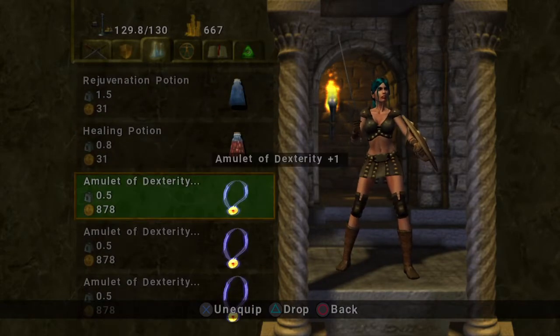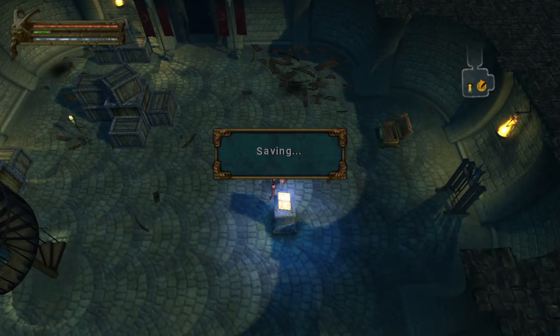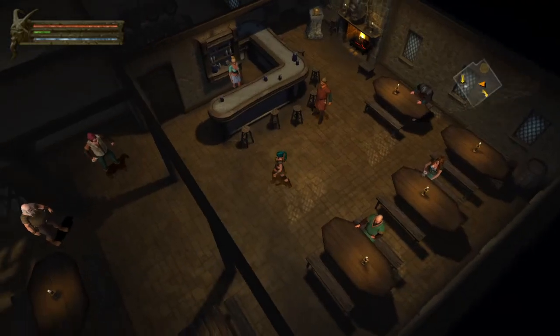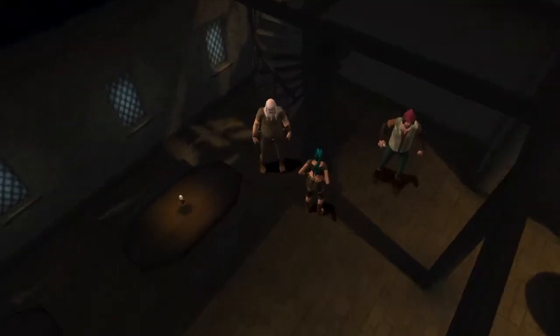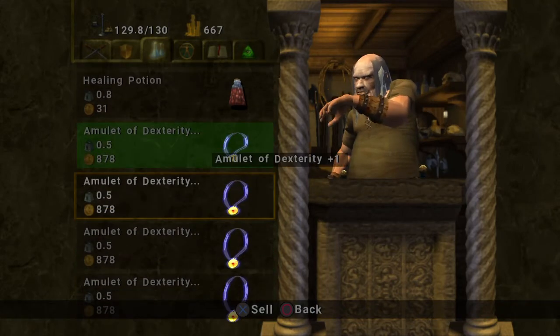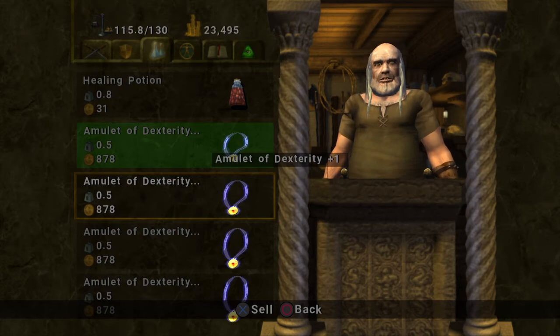Alright, so I've maxed out these amulets. We're going to save this game real quick. Recall — we're going to bring me back to my tavern. Go talk to Bartley, our shopkeep.